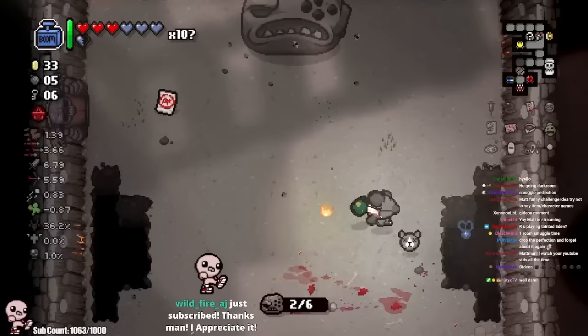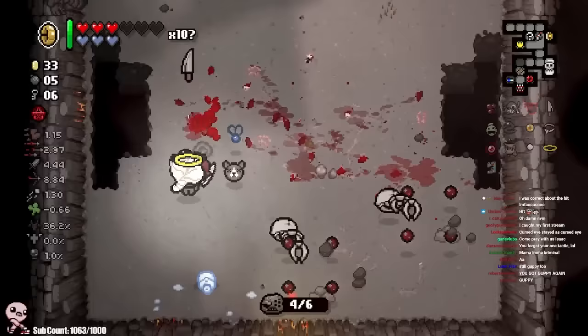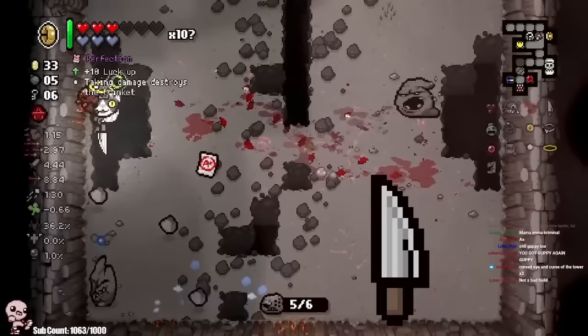I'm Guppy! Did it work? It definitely worked. Look — we got so many more devil items than we originally had. Mom's Knife. This is why we dropped Perfection. Did I get Guppy again? I got double Guppy, except this time upgraded with the best defensive item in the game — but we're not going to stop right there. That's not enough — we've got to go for way more.